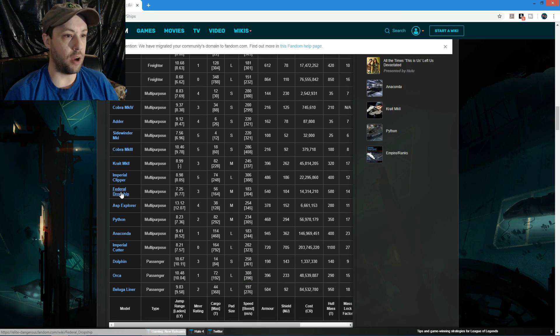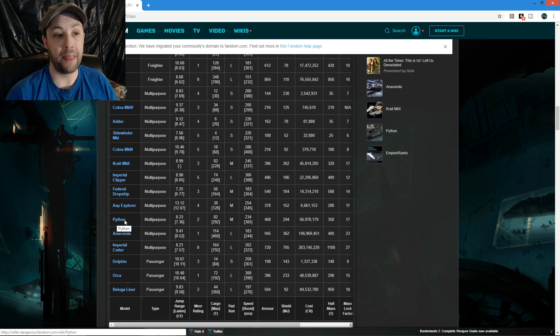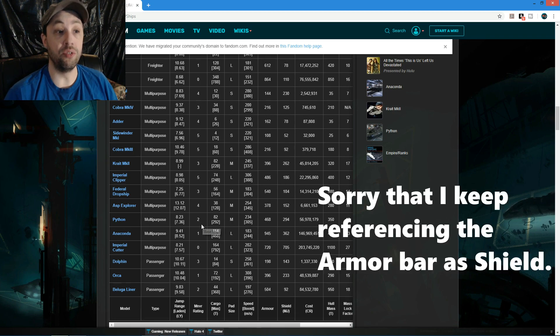The Federal Dropship - I've never flown one. I hate fighting them as NPCs, so if that's any indication they're good to use. Pythons are fun to fly - same weapon loadout as the Krait Mk II, but they can't launch fighters and don't maneuver as well.